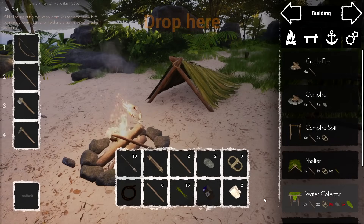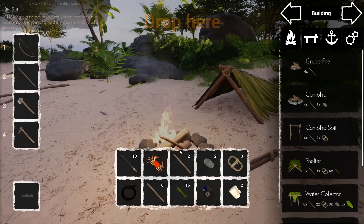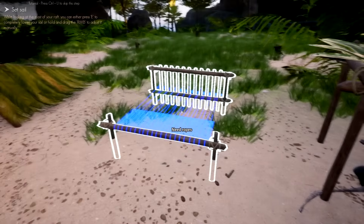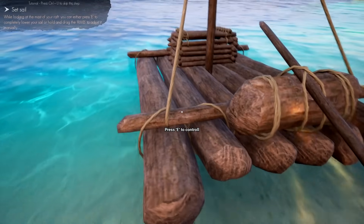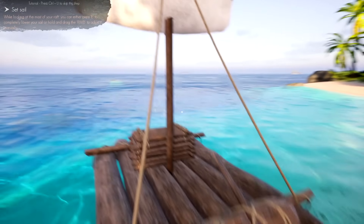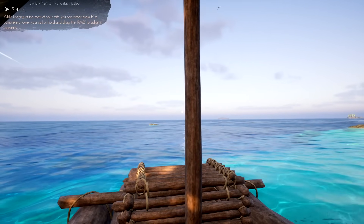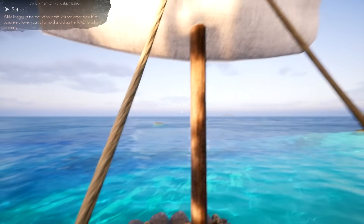I'll just put it on the ground and eat it — fill ourselves up completely before we leave. I wish I could put the fire out — I don't know how to yet. We have emory packs in emergencies and I think we're in good shape. Let's do it — sailing, take me away! I wish I could mark this island somehow but I can't. Let's see — controls.